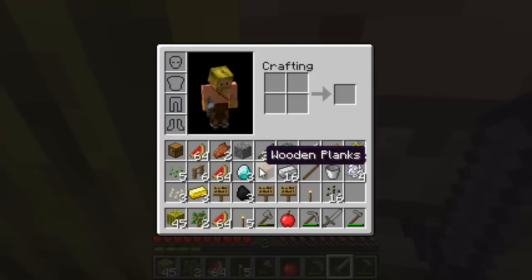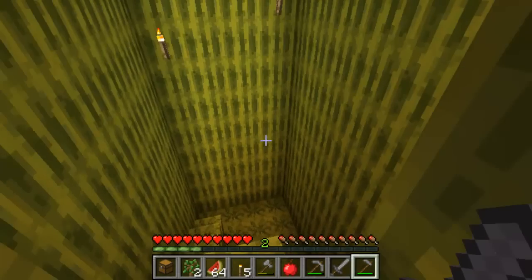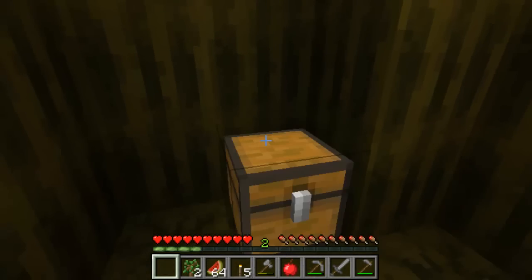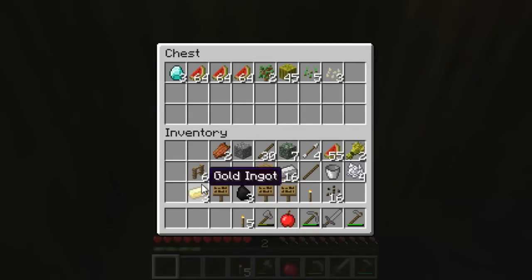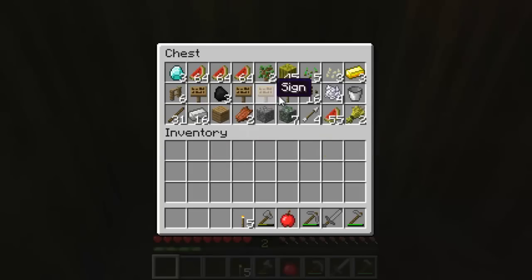I know what I should do. Do I still have a chest? Okay, sweet. Put down all the stuff I don't want to lose, because I don't feel like carrying all this around. My inventory is getting pretty full. Don't need any of this. Let's put it all in there for now. Actually, we should keep the torch. I'll keep that.